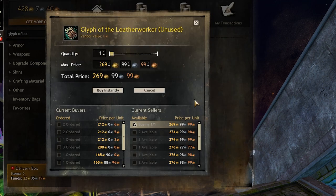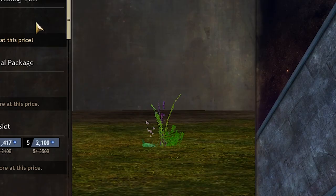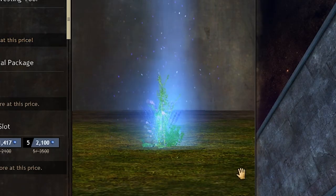The glyph of leather worker itself right now sells for about 270 gold on the gem store. And this is what the animation will look like when you are gathering.